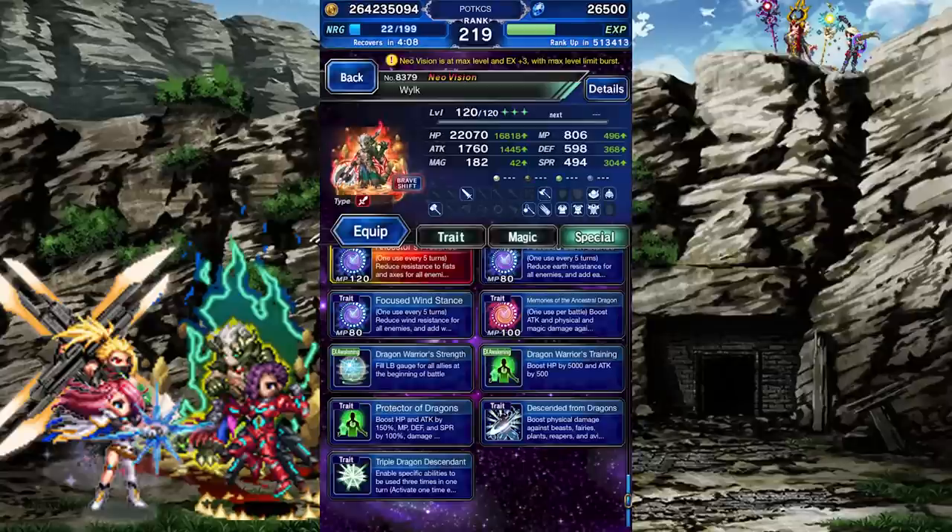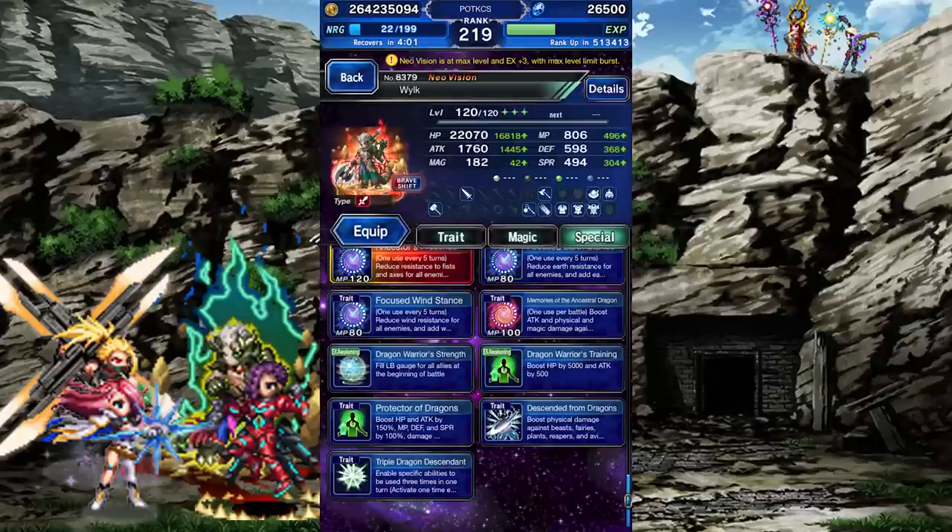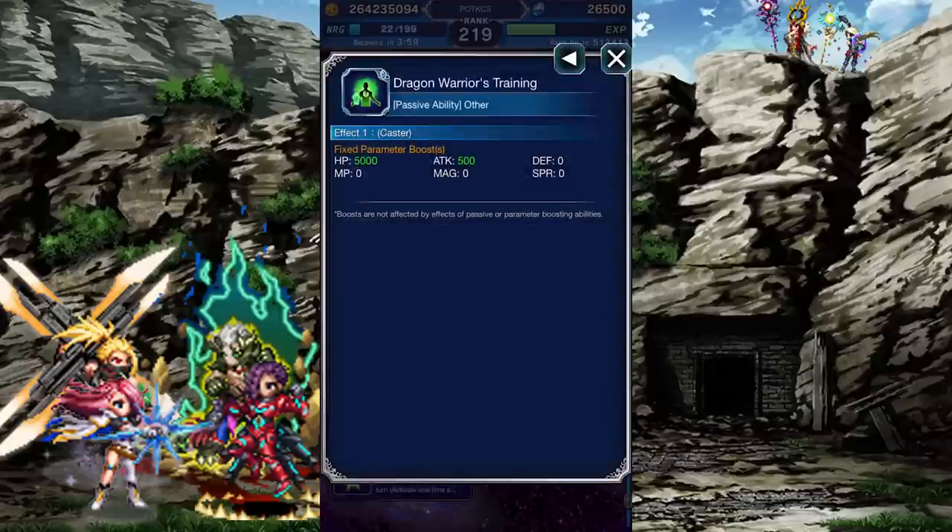At EX plus 2 he gets Dragon Warrior Spirit, which is like Warring Spirit but also fills the rest of your team's Limit Burst gauges by one sixth of that amount. He also gets Dragon Warrior's Training, which gives him a flat 5000 HP and 500 ATK.